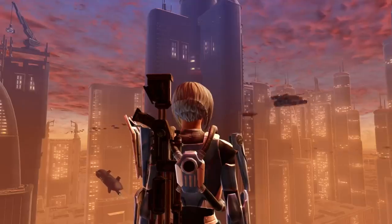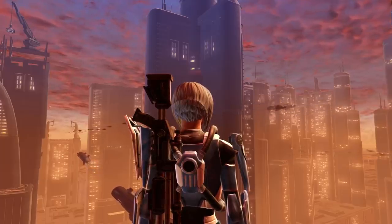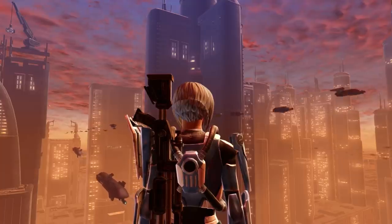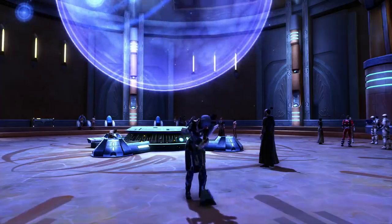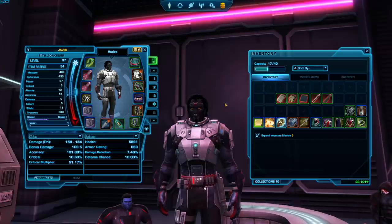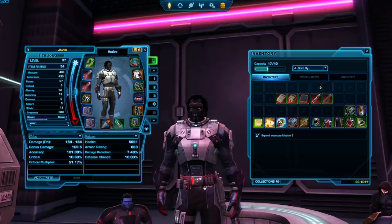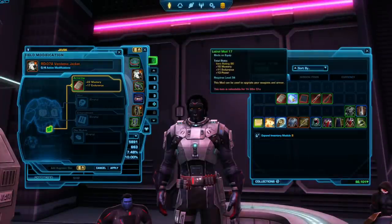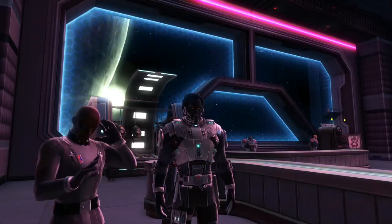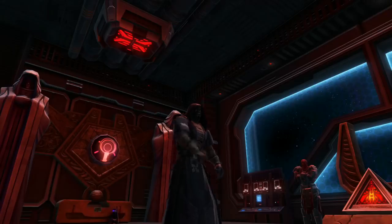Players will have a rough time gearing up their character as a F2P player at level 50 for two reasons: first, gearing is now focused at a higher max level than 50; and second, the best gear requires artifact authorization, which F2P players don't have. Gear in SWTOR is made up of smaller pieces — armorings, mods, enhancements, hilts, and barrels. Once you have a moddable piece of gear, you can control-right-click it and drag your modifications in to make it stronger. Moddable gear can be bought in the supplies section of the fleet.